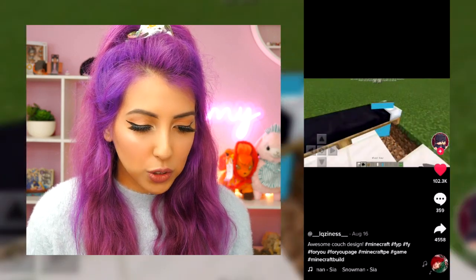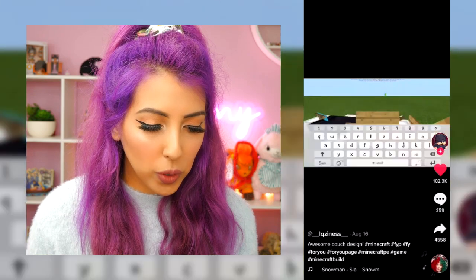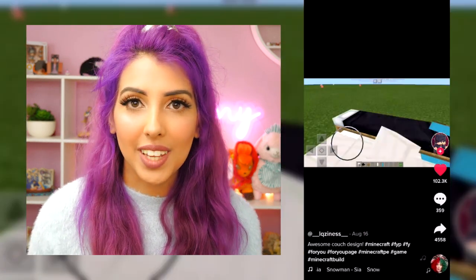The next one I want to do is recreating a couch in Minecraft. I know a lot of people really want furniture in the game, but we don't have that yet, so we have to get creative. Let's check it out and see how hard it is to do. So they are using black beds and also banners to create the arms of the sofa, and then they're going around it with some signs. This seems pretty simple to do and it looks really cool, so let's get into it and try and recreate it.